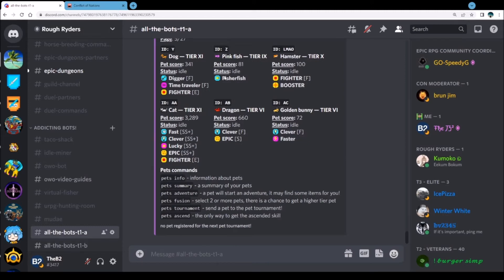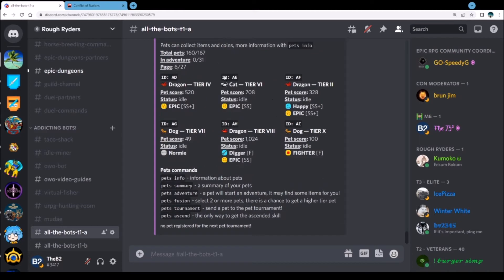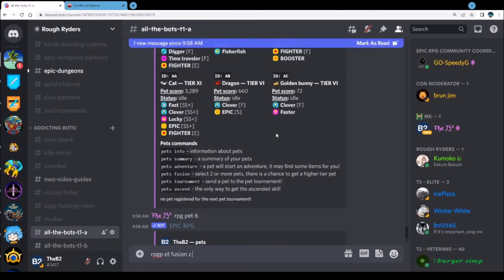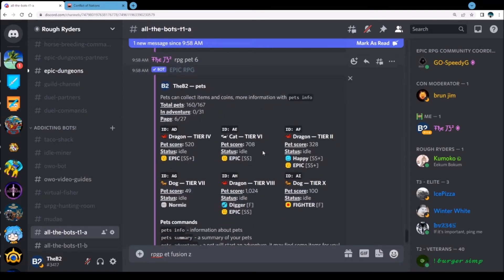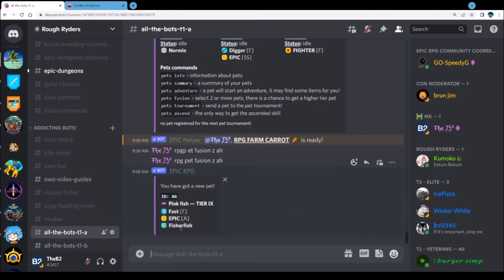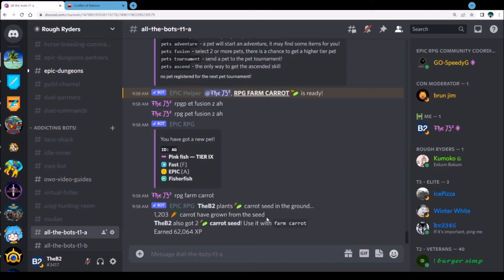It will level those back up, we'll be good to go. Now I can see I have a Z there. Pet Z is a nine, so let's look for an eight or a seven — there's an eight with epic on it. I don't have an epic on this pink fish, so let's do RPG pet fusion Z and throw this eight on there. AH should go to a ten — Z and AH — there we go. It went to a nine but I got epic on it, which is fine.